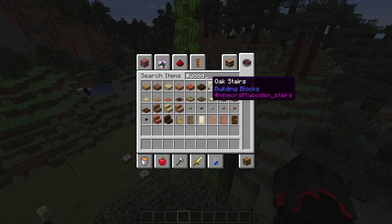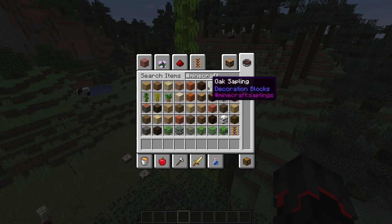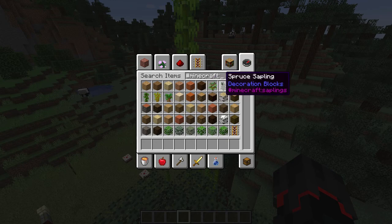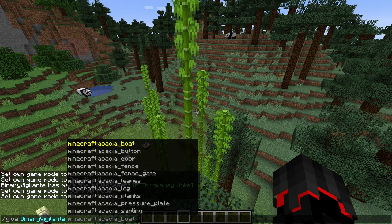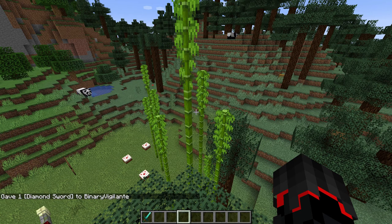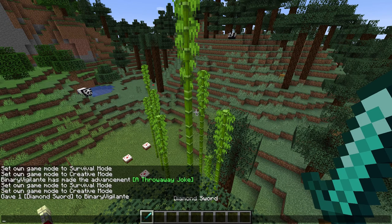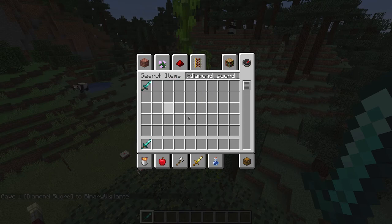So it takes the Minecraft ID or tag of the item, like you would use in a slash give command — for example, 'slash give myself minecraft:diamond_sword.' If you were to copy that ID and paste it into the search box, it would come up like that. That is a pretty cool feature.